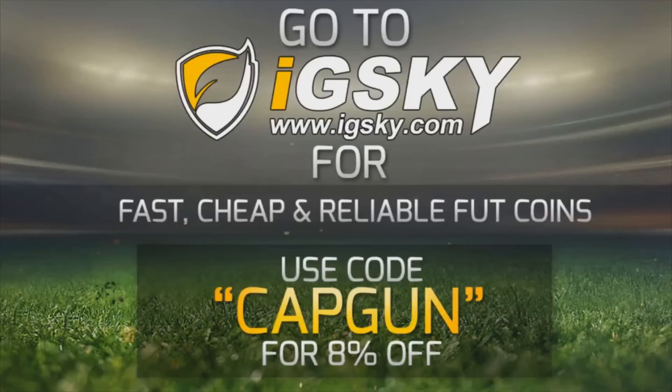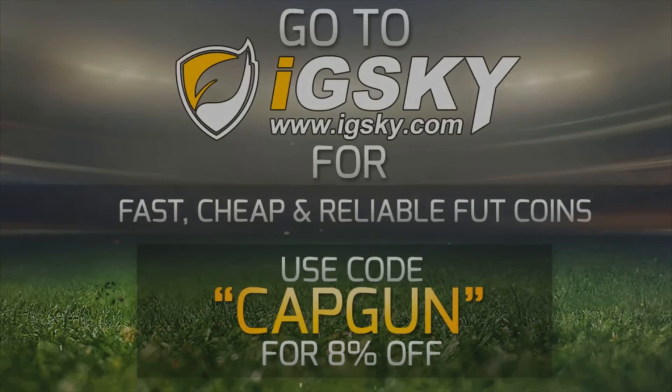If you guys need Ultimate Team Coins, go and check out idsky.com — their link will be down in the description. They have a variety of different ways of delivering coins, even with the price caps. They're fast, cheap and reliable. Use code CAPGUN to get yourself a discount.